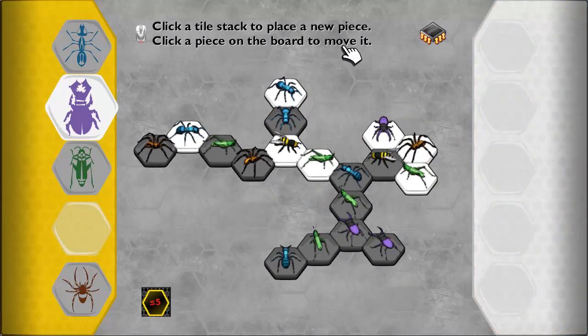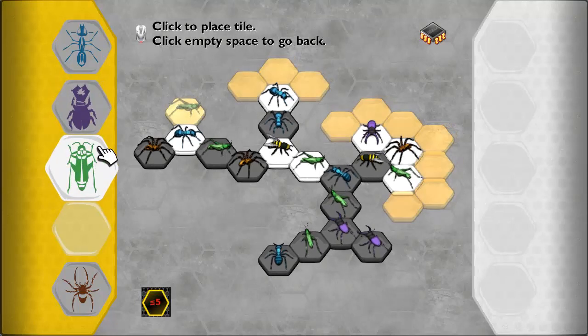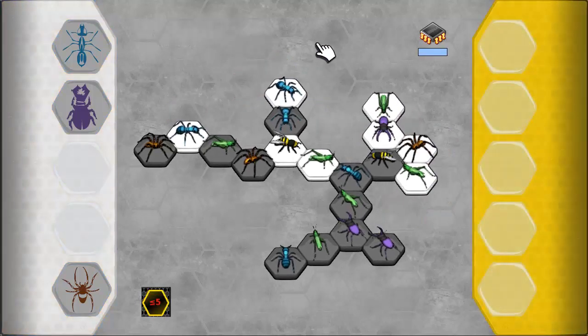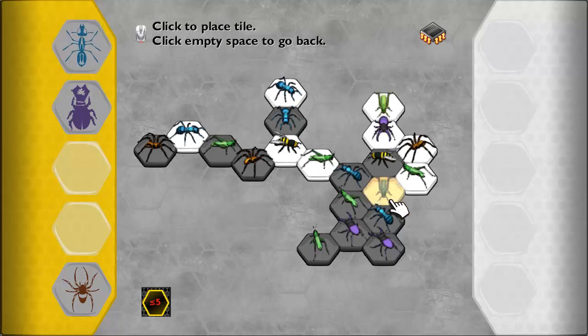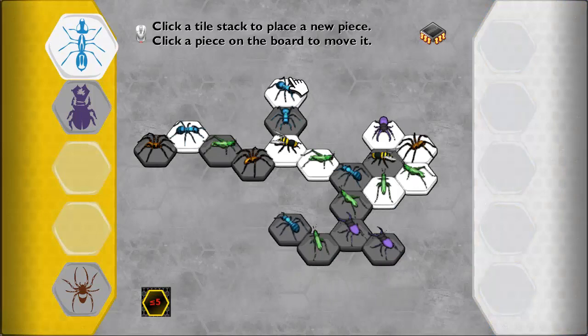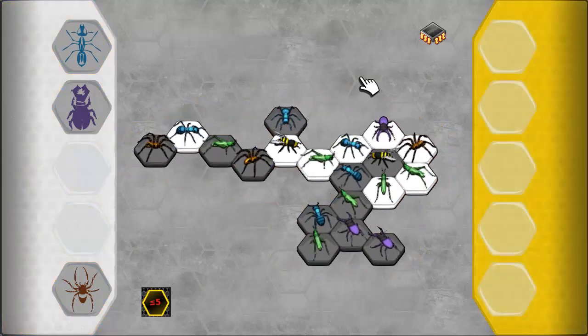We are playing at the lowest level, so the AI isn't the brightest in the world. I just need to play a hopper — that's the game in the next two moves. The hopper can move in here unless he blocks my ant. But he's the lowest level AI, and there we go.